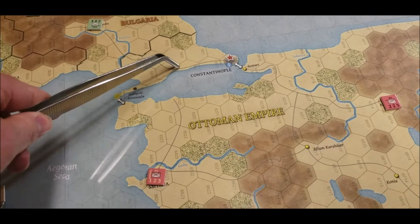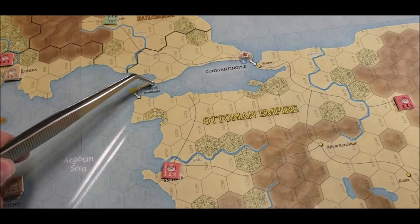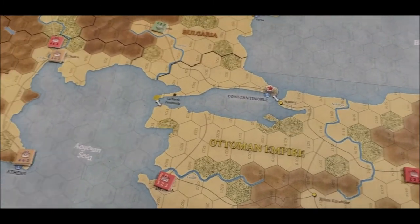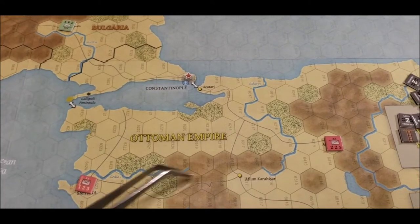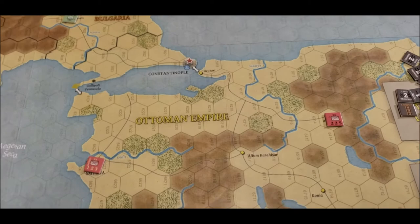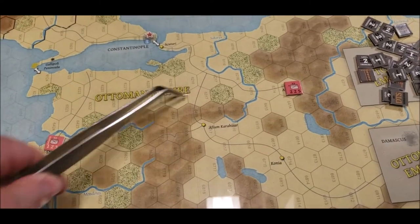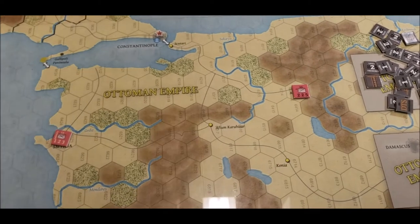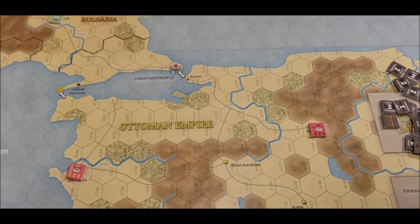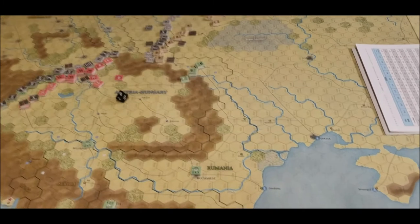One thing I find interesting — you read about the Battle of Gallipoli where the Brits couldn't even get off the beach because of the rocky terrain on the peninsula. But on the map it doesn't really show that as being difficult — it looks like flatland. The only good defensive area the Ottomans had was right here, and that can be easily bypassed with enough units. But it is what it is. That's everything for this turn.